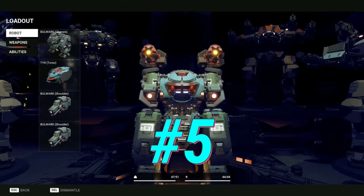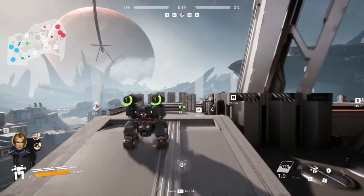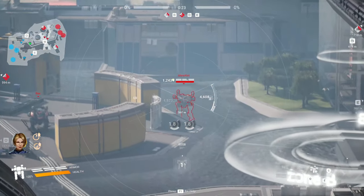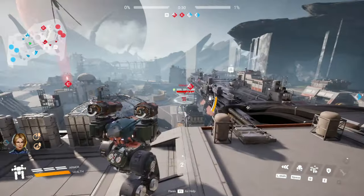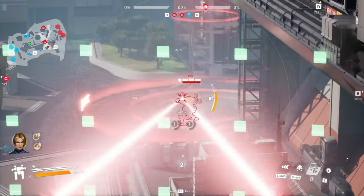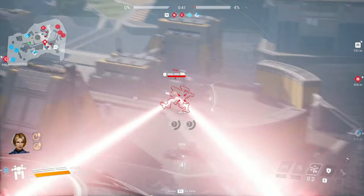Coming in fifth place is the Bulwark with the Tier chassis and two Zeuses, with an energy shield and a homing missile for the two modules. You might be asking why not use the normal Bulwark torso — the reason is because the Tier torso will allow you to heal yourself. When someone's shooting at you and you're at really low health, you can go back into cover, heal, and get back out to shoot.